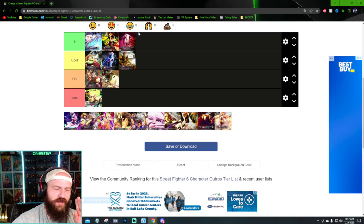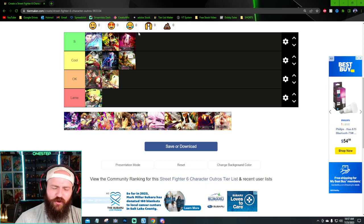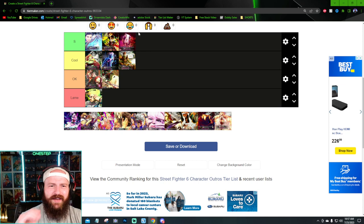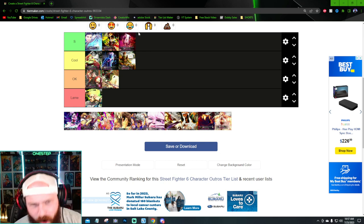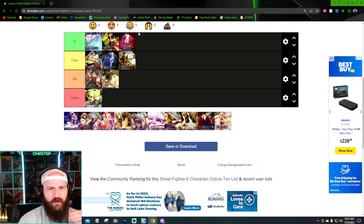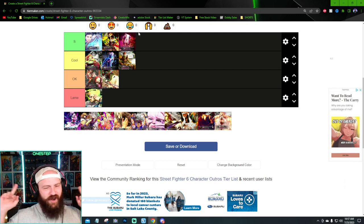JP's outro is absolutely yes. It is such a dis move — an absolutely "F you, you're not worth my time" kind of outro. He steps on your face, says not worth my time, and just walks away. I'm sure there's more they could have done with his moveset, but they took more of his personality into perspective. He's just walking away like he doesn't care about you at all.